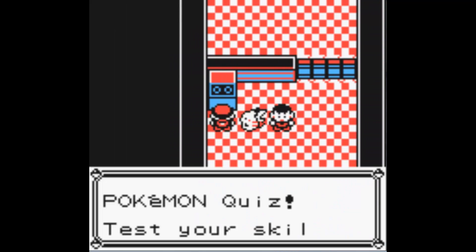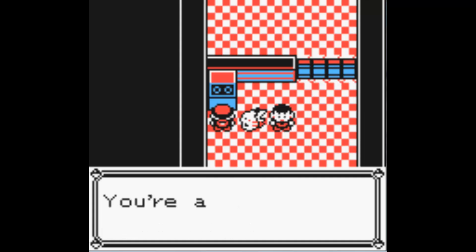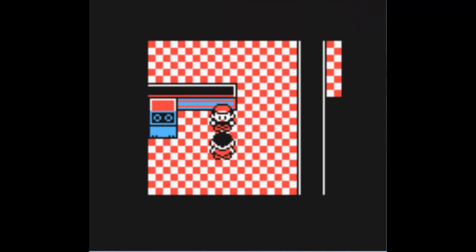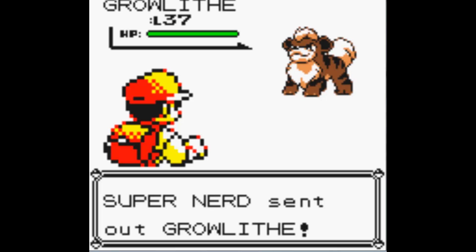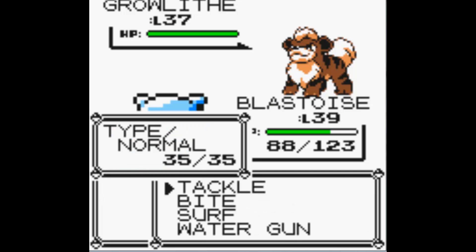Looks like this is the last trainer. Pokemon quiz — test your skills. Nope, it's Tombstone. Fire is weak to water. Get out, just leave please. Growlithe — nice one. Big surprise there. As you can tell, we can guess what Pokemon the gym leader is going to have — well, we know until next episode, which will be on Friday.